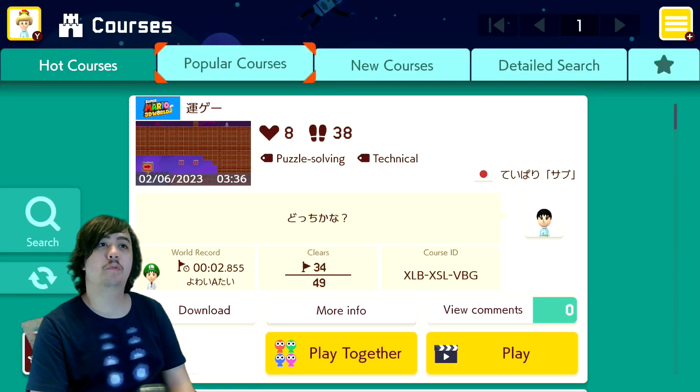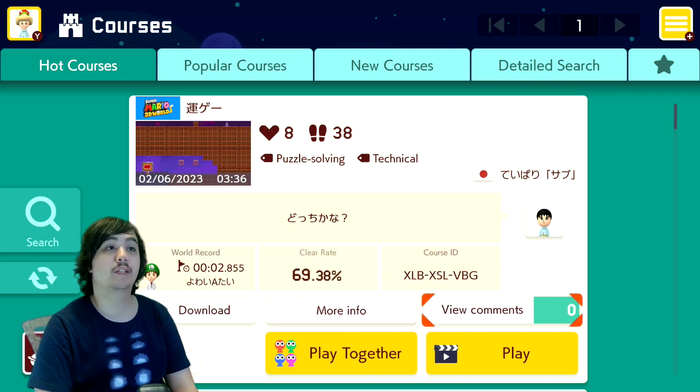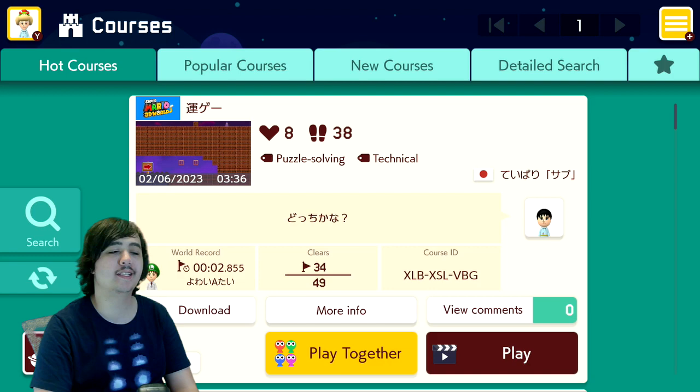Hey guys, it's Vitakid again. Welcome back to more Mario Maker Tuesdays. Last week I played a Super Mario Bros. U Deluxe World 1-1. In this episode, I have no idea what this is, but it's got a 69% clear rate. Let's go ahead and ruin it and get this started.